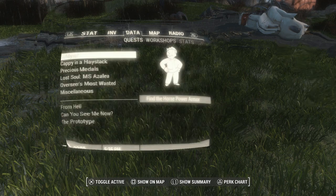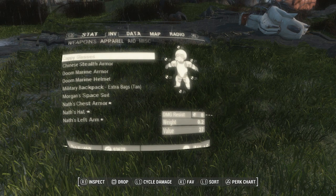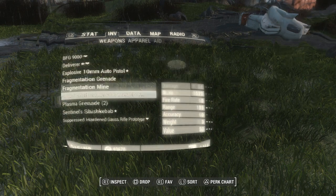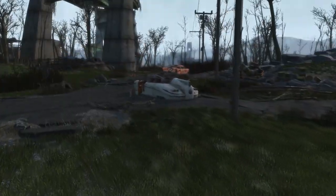One quick thing to note: when you go invisible in Fallout 4 and try to open your Pip-Boy it's really difficult to see because your Pip-Boy has also gone invisible. You can just about see the display but it's quite fiddly, so just a warning.